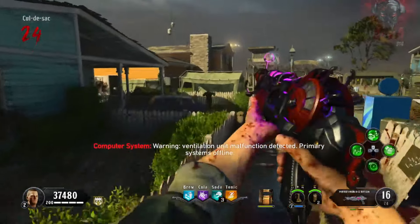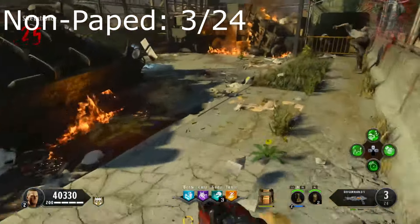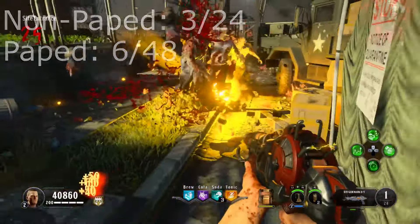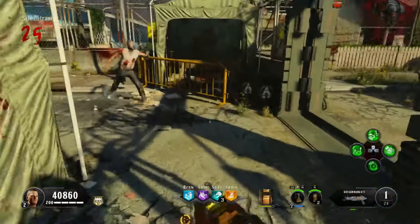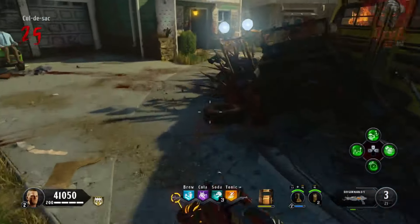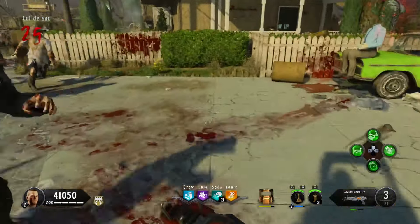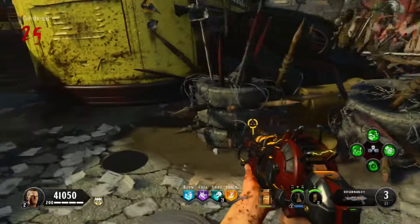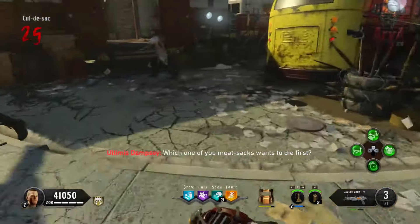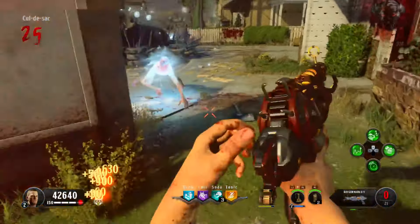The next Ray Gun is the orange one. It has three shots in the magazine and 24 in reserve, and when you pack-a-punch it you get six shots in the magazine and 48 in reserve. This one is basically an explosive weapon — you can either do a single shot or hold the right trigger for a charge shot that empties your magazine. There's no splash damage to the player, so you won't need to give up a perk slot to PhD Slider.